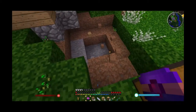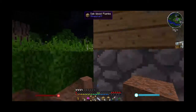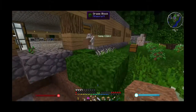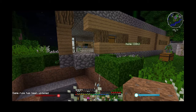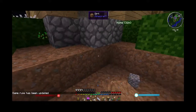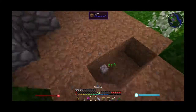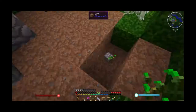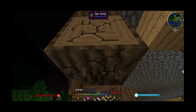We wish we could turn off creeper block damage. The game rule for mob griefing is set to false but mob damage is still on — someone else just realized that when we lost half our sugar cane farm to a creeper. We're also missing a chunk of the house now.